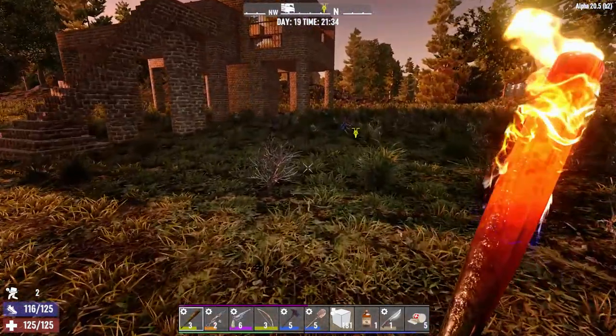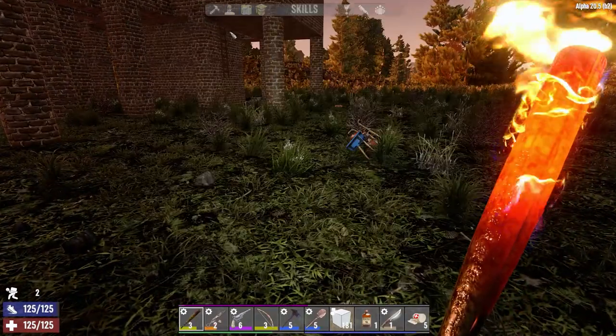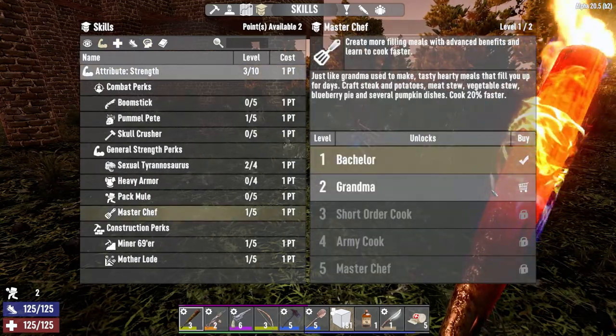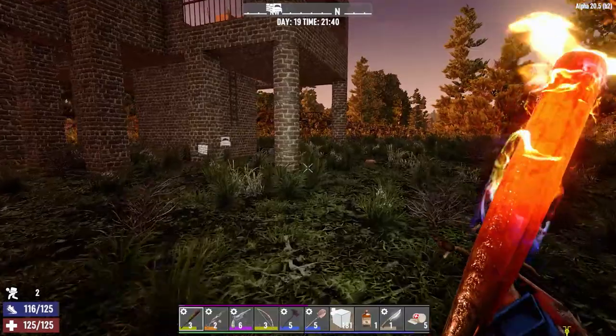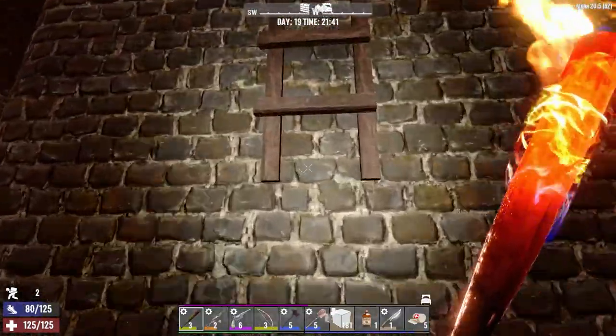Meat stew is not unlocked, but it doesn't take mushrooms, so I could make some meat stew provided I had it unlocked. Interesting — maybe we'll have to work on that. I don't know if there's a higher thing in MasterChef that I can get. Meat stew — let's spend a point on that, make some meat stew, start getting in some good food. Excellent.